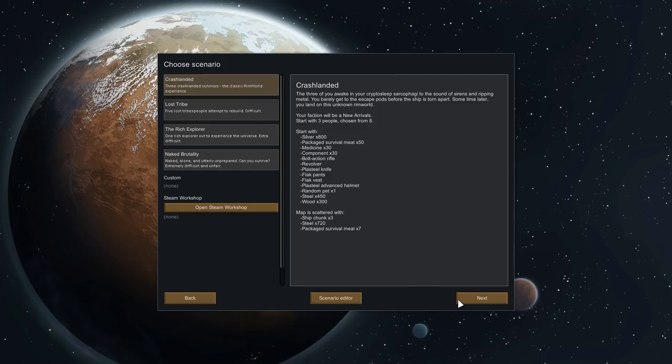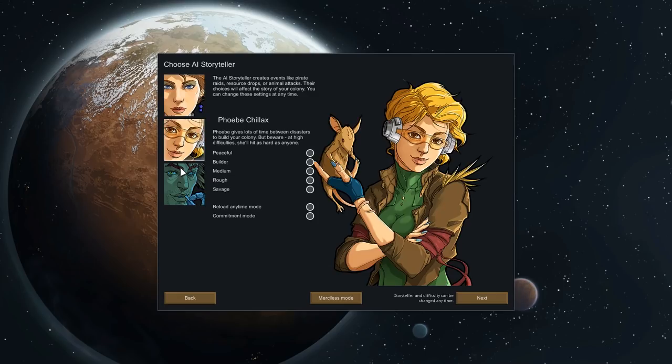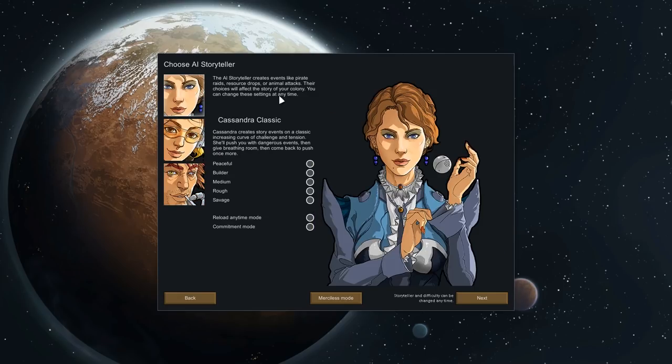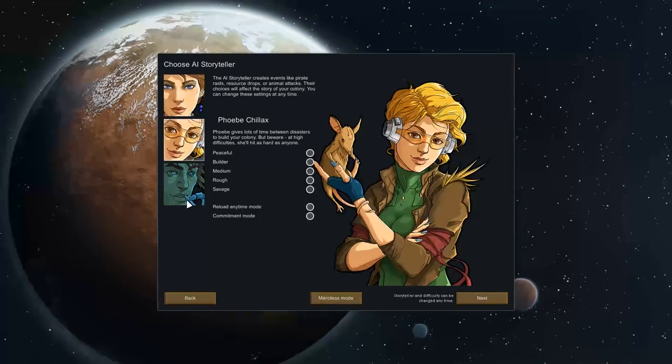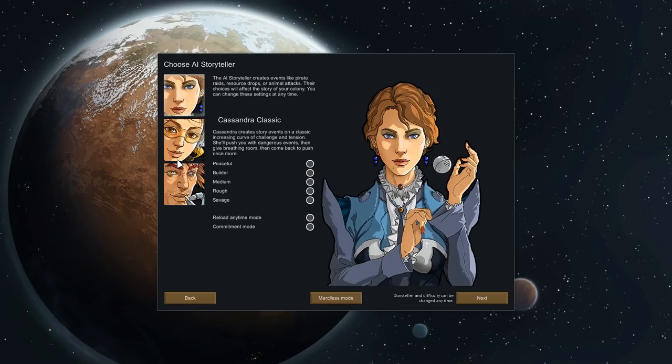We're going to go with Crashlanded, and I have a mod that lets us fully customize our starting characters so you get a good experience of the game. Now, although it says AI storytellers, these are actually just difficulty levels. This is one of the things that sort of put me off RimWorld initially — I thought it was like a campaign mode, but that's not what this is at all. They're just different types of difficulties.